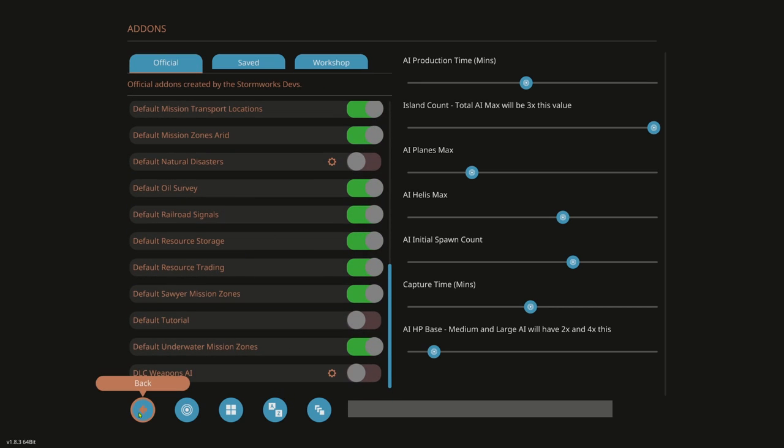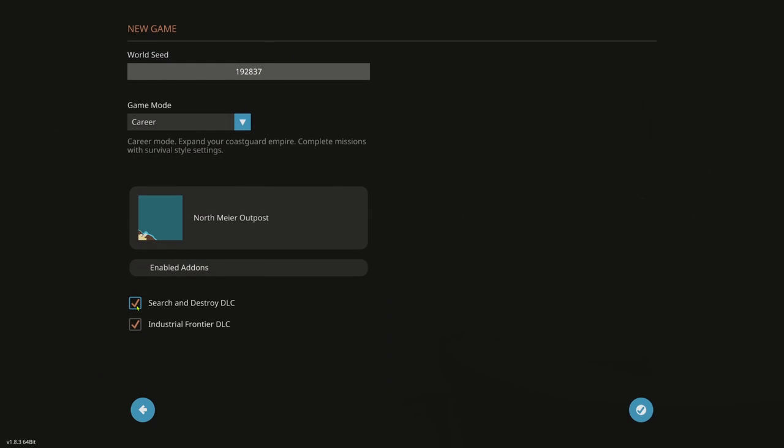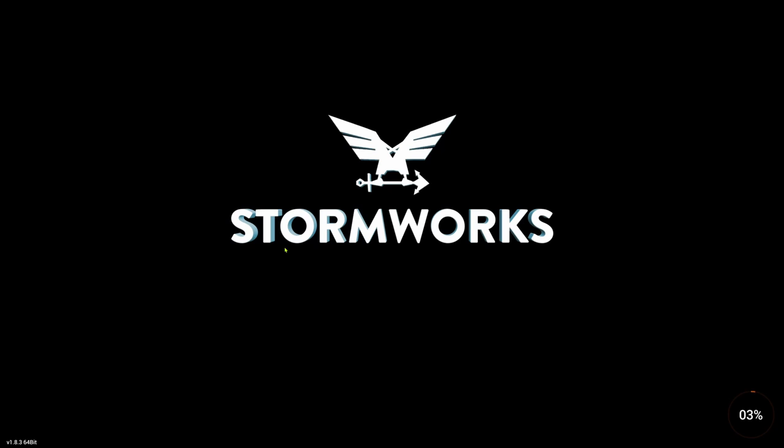So we now have our options configured. Back in the main setup: if you own the Search and Destroy DLC or Industrial Frontier DLC, having those checked just unlocks the parts — it does not spawn enemy AI attacking you, since we already deselected that add-on. We're ready to start — let's confirm. The first thing I see people do is start their world without checking options, then a tsunami comes along and kills them, or enemy AI appear, and they get very frustrated. Take the time to set up your options.